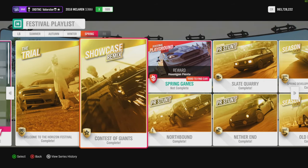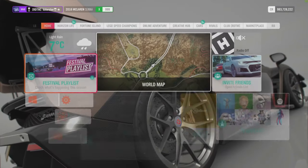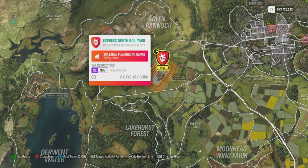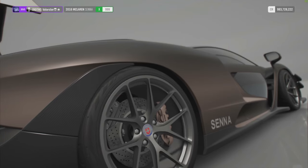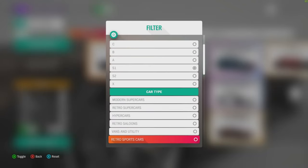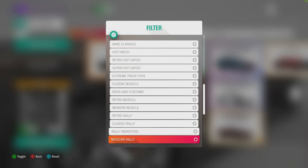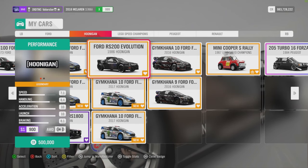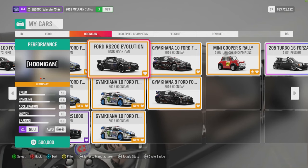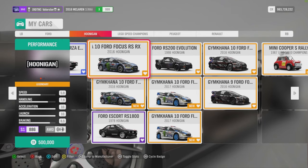Then we have the showcase — you just need to do that. Then we have playground games; I'll do that on Saturday on the live stream. That is located here and we need an S1 900 rally monster — of course the Hoonigan that we're gonna use for that. The car we're going to use is the Hoonigan Ford RS 200, and what we win is the Hoonigan Ford Fiesta.